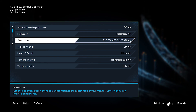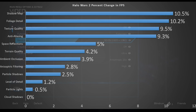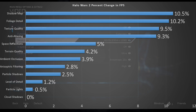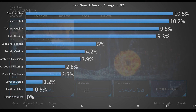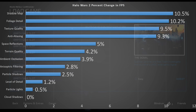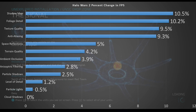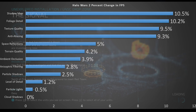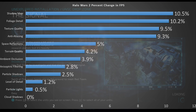Let's talk about how each setting affects your frame rate using this chart showing percent change in FPS. You can gain or lose this percentage for each setting. Starting with shadow map, you can get about a 10% gain or loss. I personally like shadow map on — it's a bit more advantageous when playing a strategy game — but it's up to you.